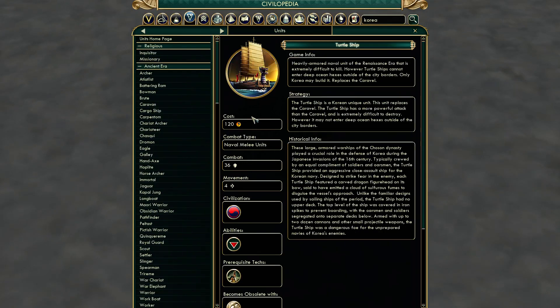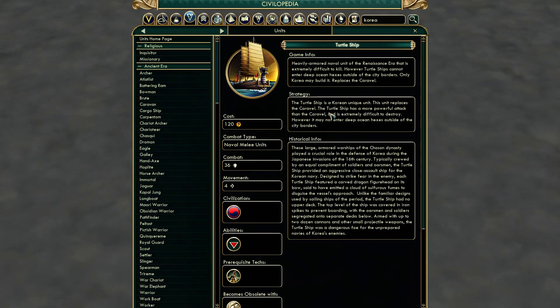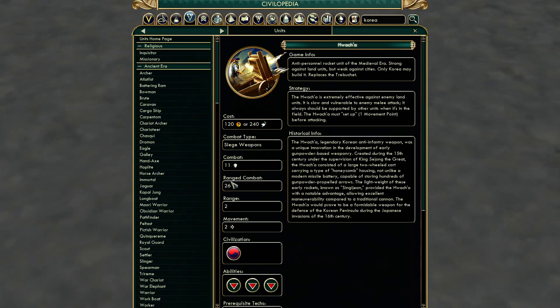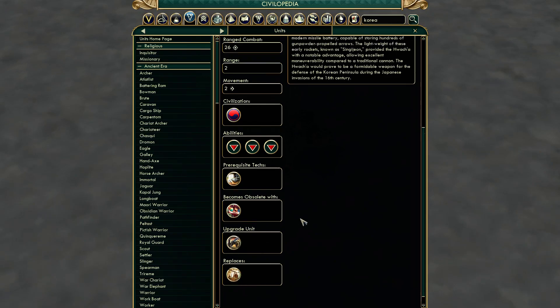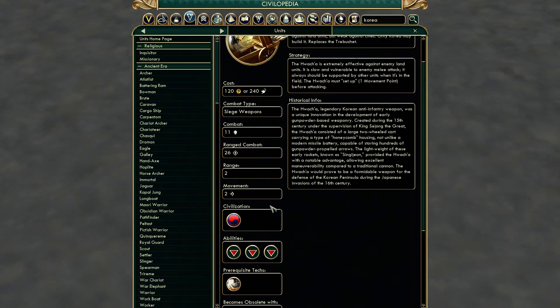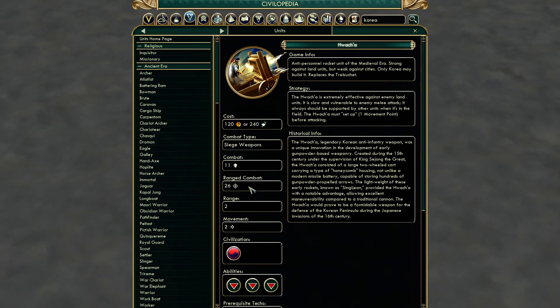Korea has three unique units. It has the Turtle Ship, which is much stronger than a Caravel but it can't actually go to any deep ocean tiles, so it might very well be weaker than the unit it replaces. It has the Hwach'a, which replaces trebuchets. It has the same problems: it cannot melee attack, no defensive terrain bonuses, must set up for ranged attack. The difference is lower combat strength, no bonus versus cities, but higher base ranged combat. So it's stronger against other units and weaker against cities, which basically means it's a worse version of the trebuchet.